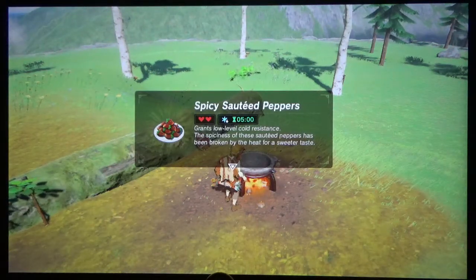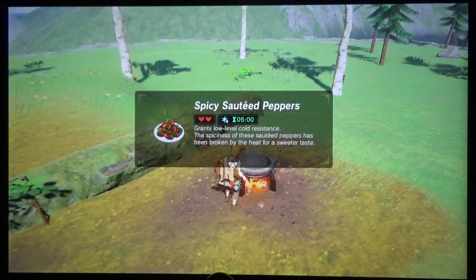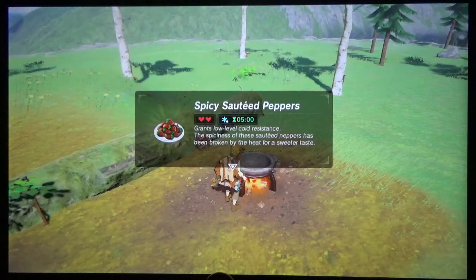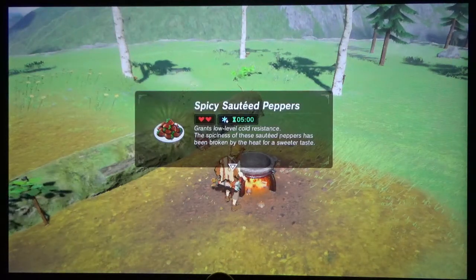At some point in the game you can get some warm clothing — you can either buy it or there's also a warm shirt you can get. And also if you get a flame blade, you can use that to stay warm. But there's also extreme cold, which is below 15 degrees — in that case you're going to need a mid-level cold resistance instead of a low-level.